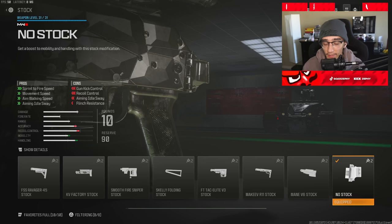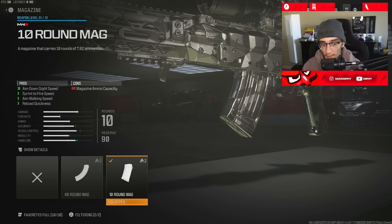The second attachment is the no-stock. Keep in mind, there are going to be three core-based attachments that you need to be rocking across all class setups. Your third attachment is a 10-round mag.